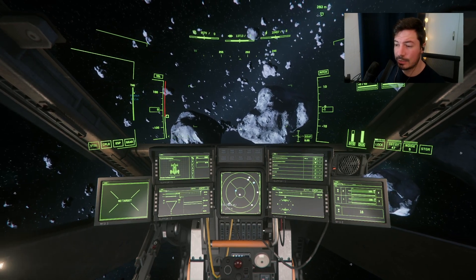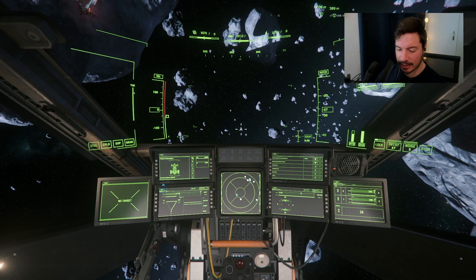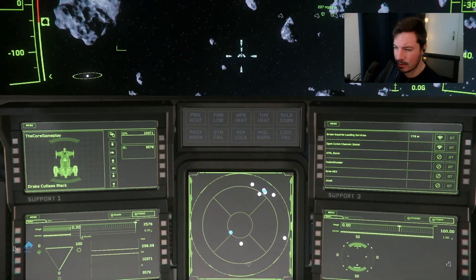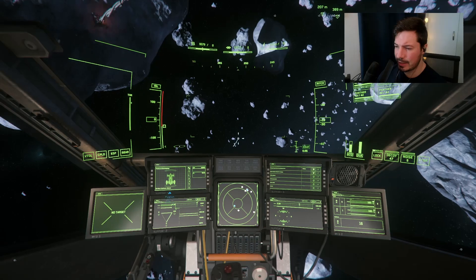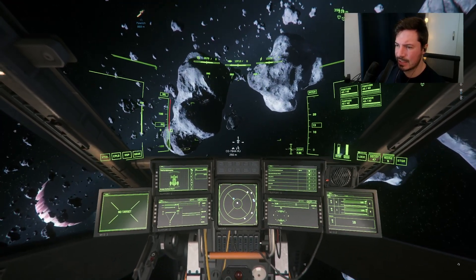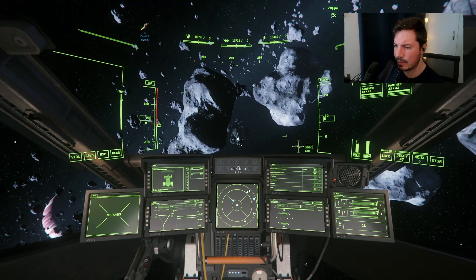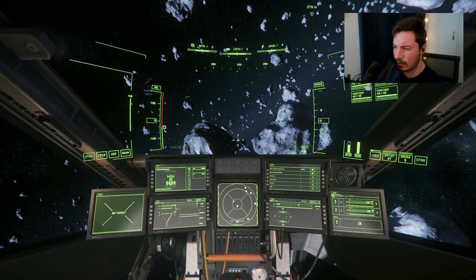In this video I quickly want to show you how to read the 2D radar, like the Catalyst or the Buccaneer has. You can see here in the middle of the screen is the radar. A lot of people get confused about how to read it. Let me quickly show you. In front of us you can see here's an abandoned ship just for example, and you can see the little dot is in the middle of the radar.